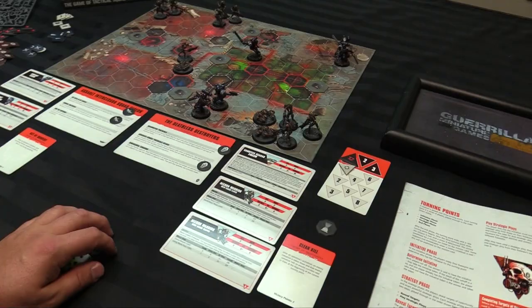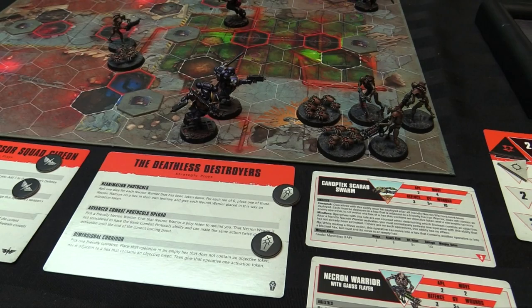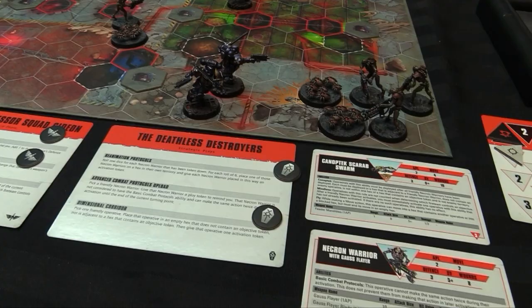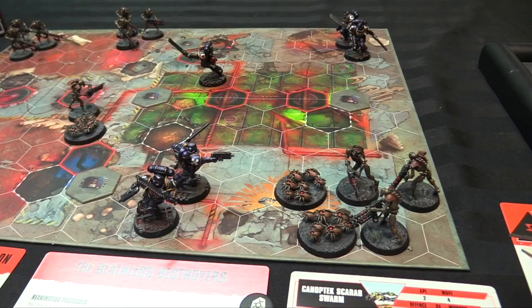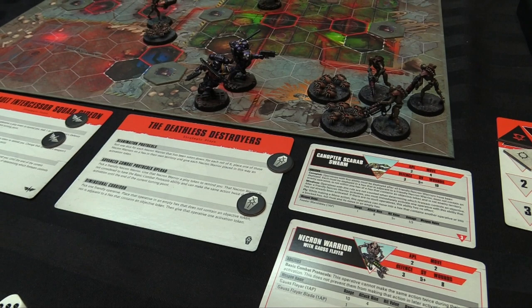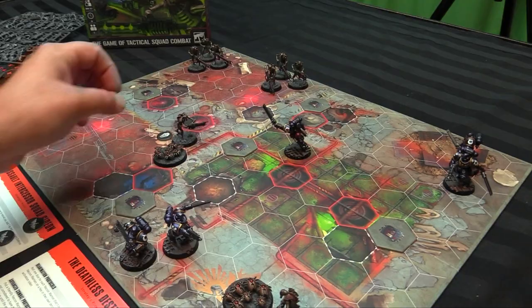For Space Marines, going with 'Active Bravery' — after an operative's activation, every surviving operative is visible to one or more enemy operatives, which seems almost guaranteed, so essentially a free point. Necron ploys: 'Reanimation Protocols' (won't be useful turn one — roll a die for each taken-down Necron warrior, on a six return them to territory); 'Advanced Combat Protocols' (override basic combat protocol to allow an action more than once per turn); 'Dimensional Corridor' (teleport an operative to an empty hex, but they get an activation token and can't act afterward).